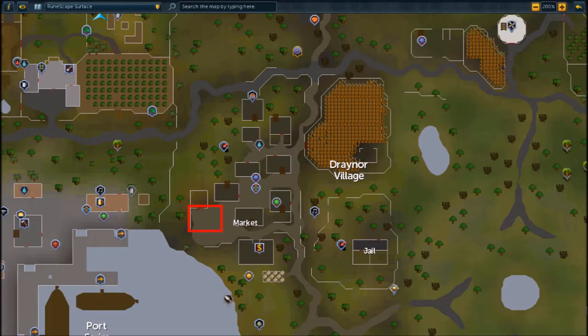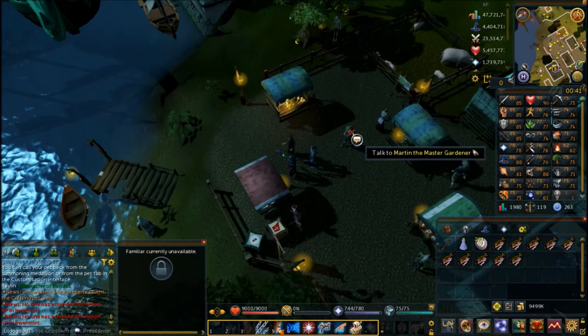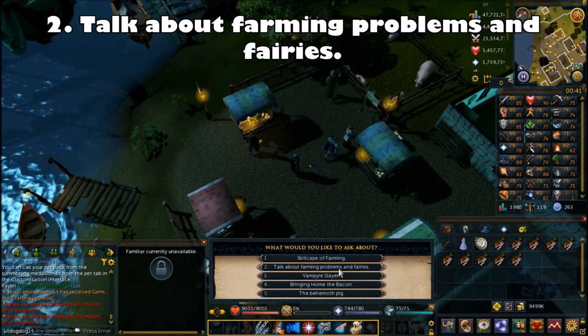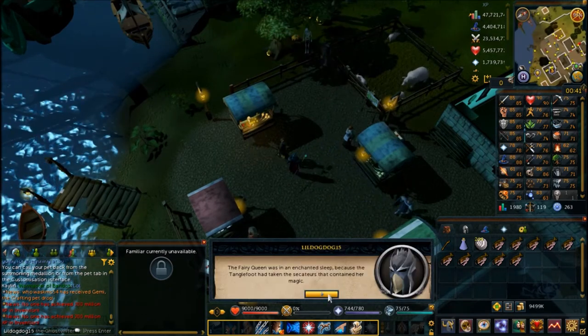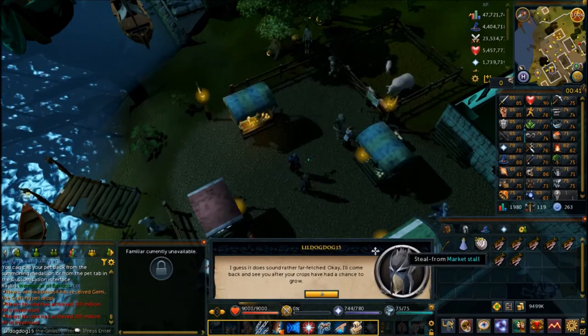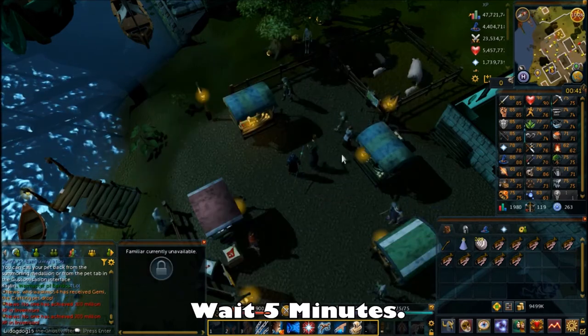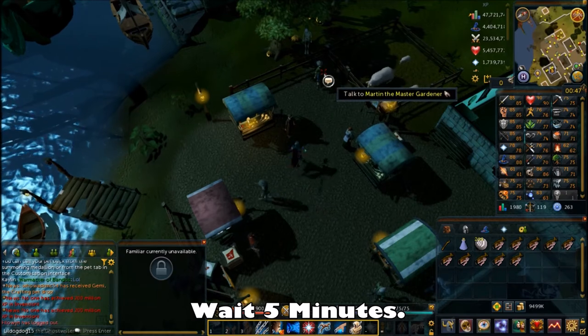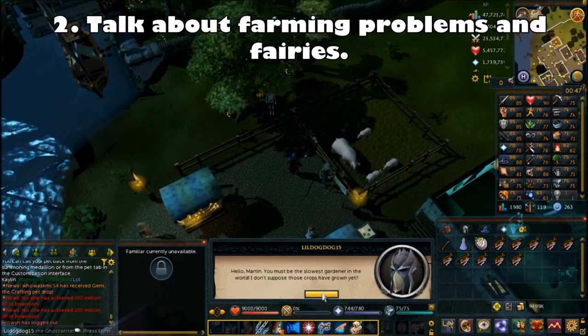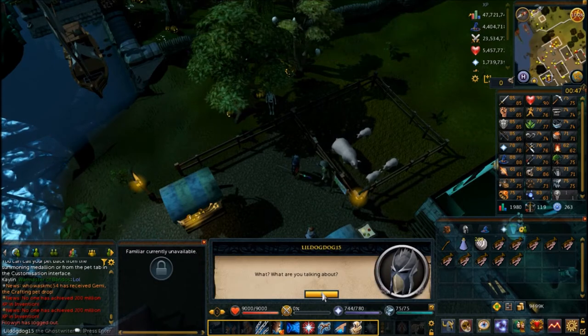To start the quest, you're going to want to speak to Martin the Master Gardener in the Draynor Market. Once you're there, speak to Martin and choose the second chat option to talk about farming problems and fairies. He's going to accuse you of not actually fixing the problem the first time, and then you're going to want to wait about five minutes for his crops to grow. Once you've waited, talk to him again and choose the same chat option - talk about fairies and farming problems.